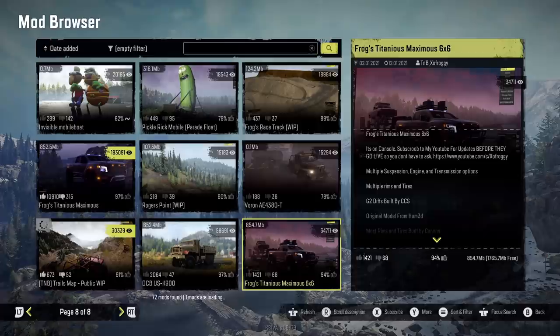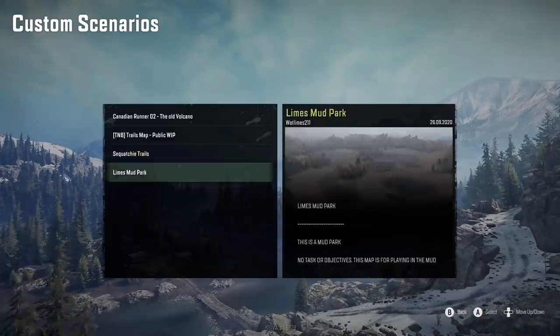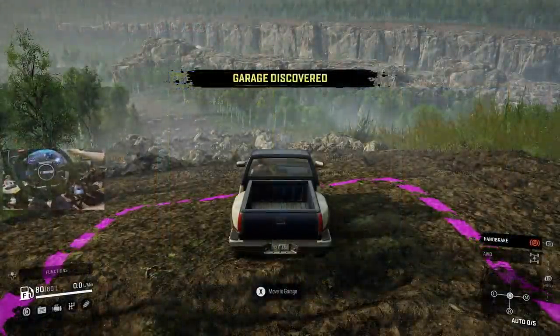Titanium Maximus six by six — we're definitely going to throw that on as well. Let's go ahead and download that into the new game custom scenarios. It's the Squatchi Trails — extreme rock crawling map, public test server. And if we get stuck we can go into the Trials map, which was just updated January 11th, so these are brand new.